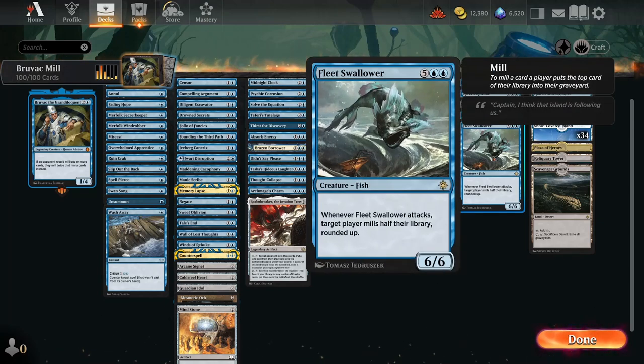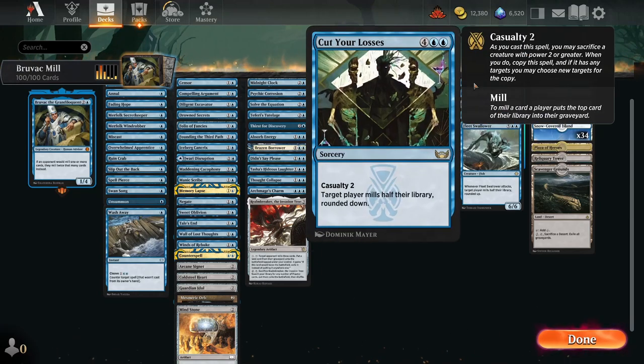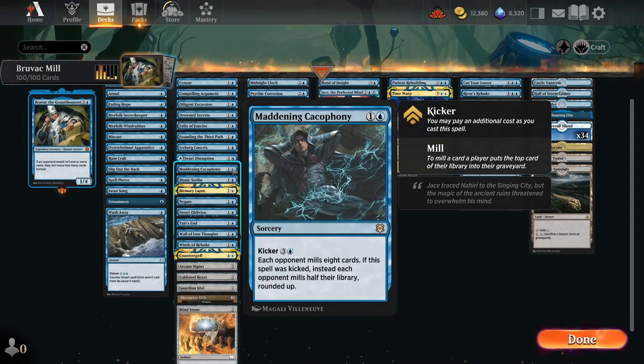That shows up with Fleet Swallower milling half of our opponent's deck and Bruvac getting the other half. We also have Mindbreaker, Cut Your Losses, and the Kicker on Maddening Cacophony.